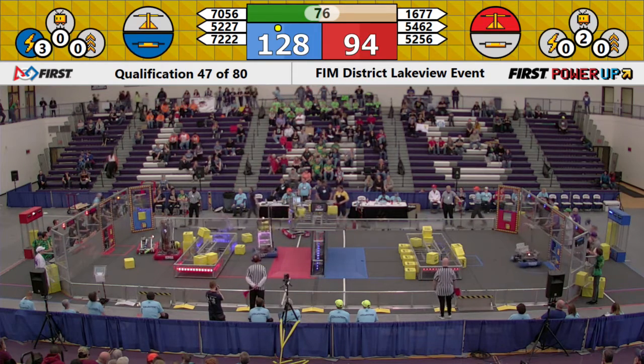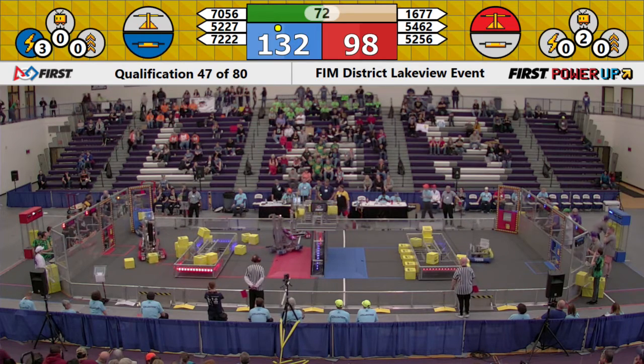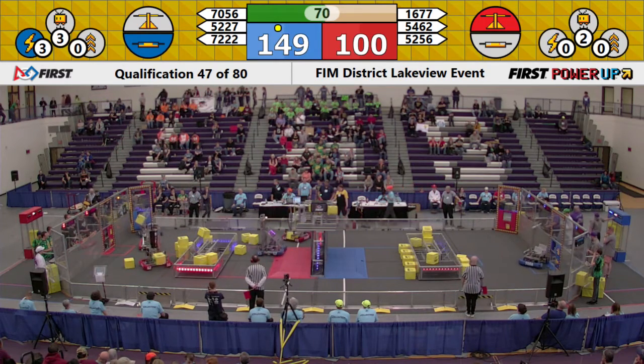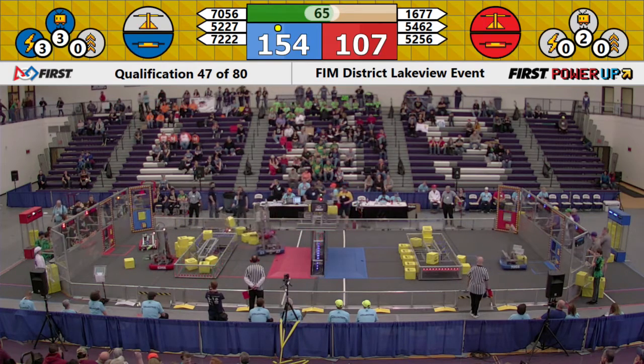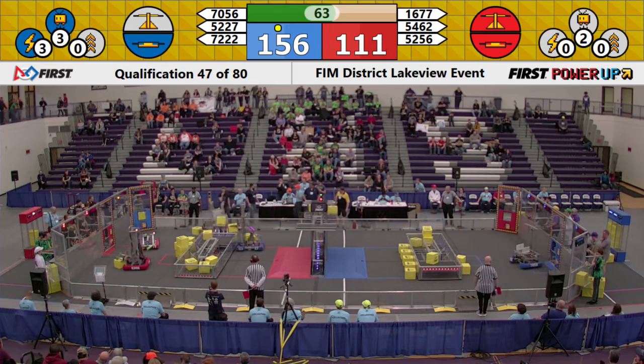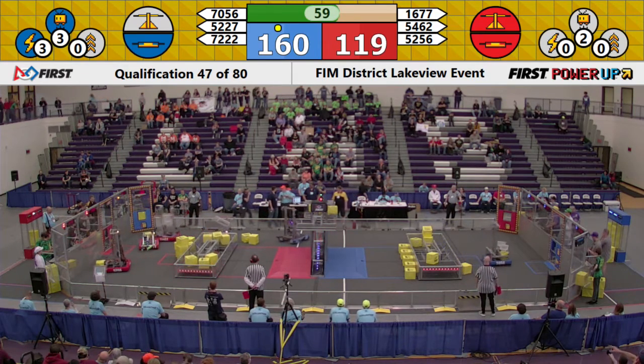Oh, looks like the Tronbots robot is down right now. Let's hope they can get that back up and running in time. Meanwhile, 52-56 delivering a Power Cube inside of the Red Alliance switch, because 72-22 is delivering Power Cubes inside of the switch for the Blue Alliance, along with their partner 52-27, Eagle Elite.